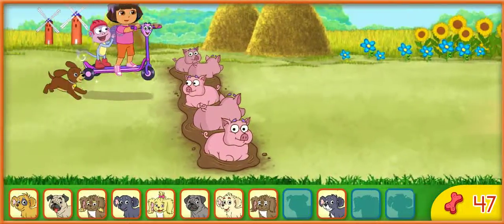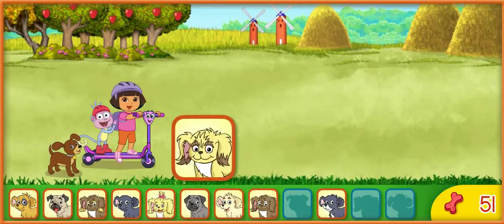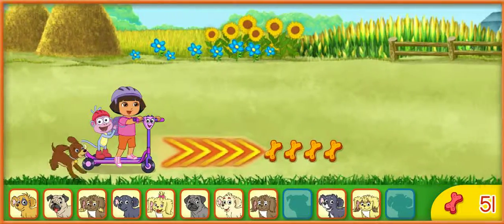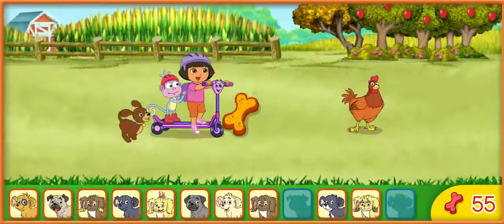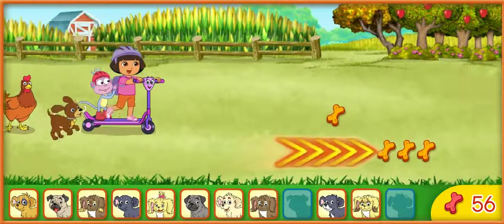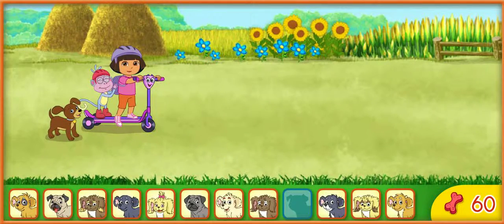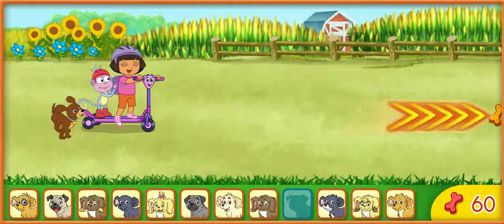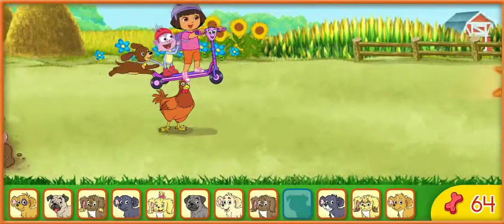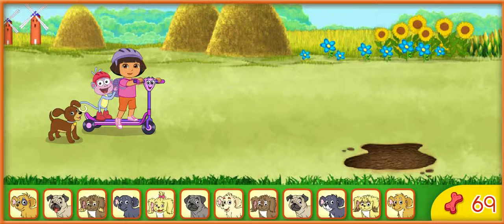Keep going! ¡Muy bien! Here we go! ¡Un perrito! Let's get that puppy! Ten puppies! ¡Diez perritos! ¡Rápido! Keep collecting energy snacks for Perrito! Eleven puppies! ¡Once perritos! ¡Rápido! Great jumping! Here we go! ¡Un perrito! Let's get that puppy! We found all twelve puppies!